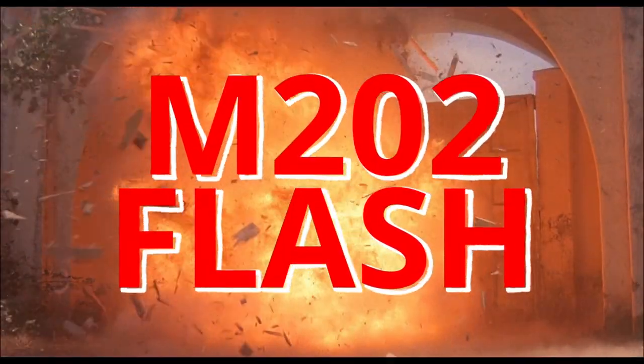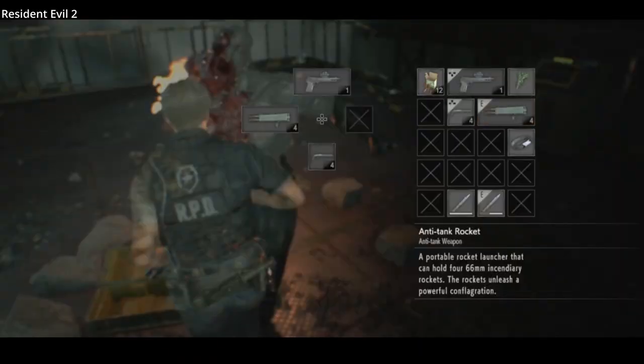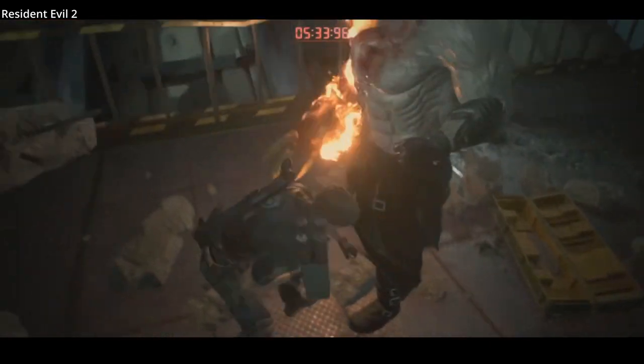The M202 Flash, a weapon most famously known for its made-for-movie prop appearance in Commando. It has a distinct, aggressive look that lends itself well to the action genre. In games it's often simply called a rocket launcher, seemingly firing high explosive rockets.